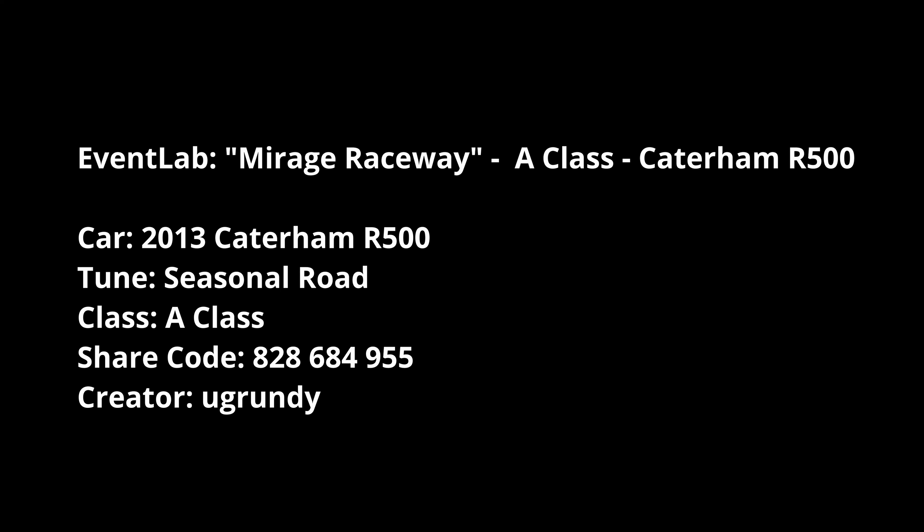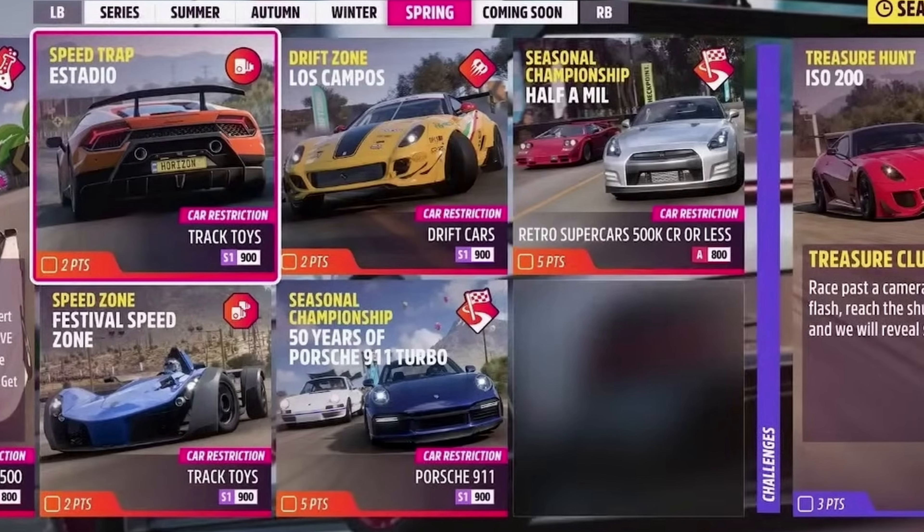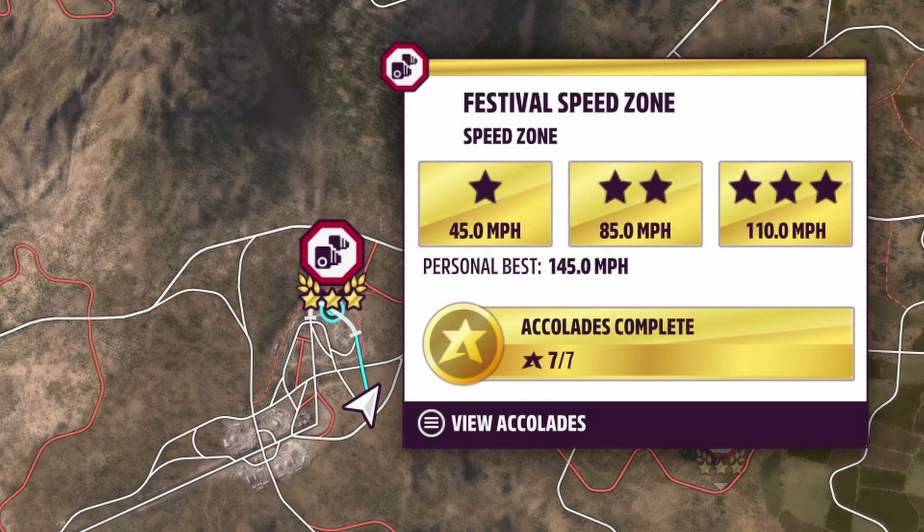PR Stunts: the Estadio speed trap and Festival Speed Zone are both S1 class Track Toys. Stadio is near the stadium, there's a bit of a run down there — a bit of a pain. I got my speeds by going off-road. The Festival Speed Zone is pretty much smack into the wall and ride the last corner, but never mind — no targets listed so we'll see.